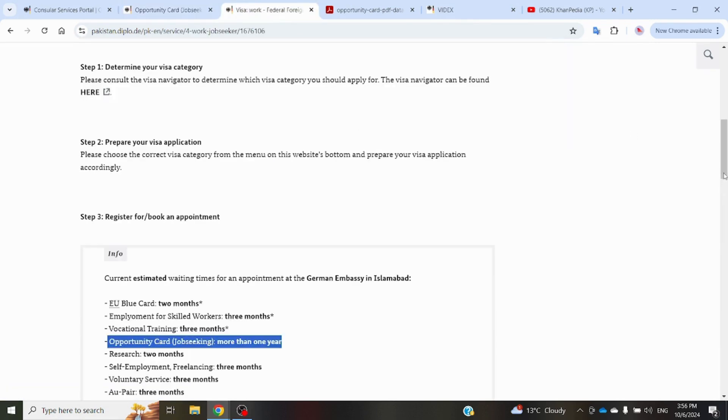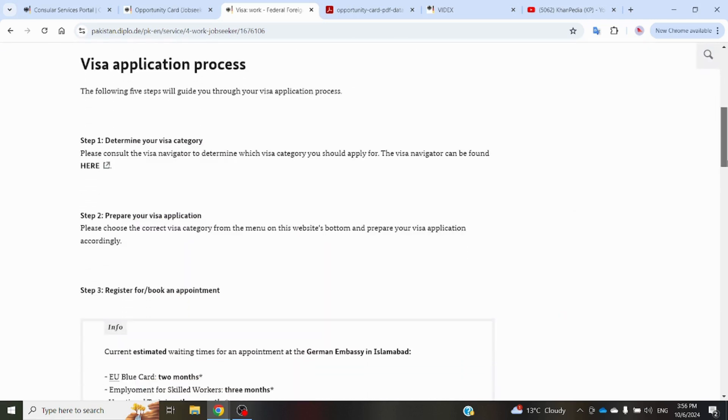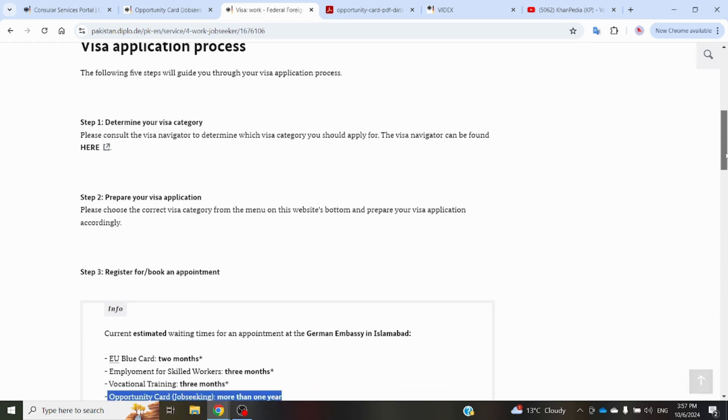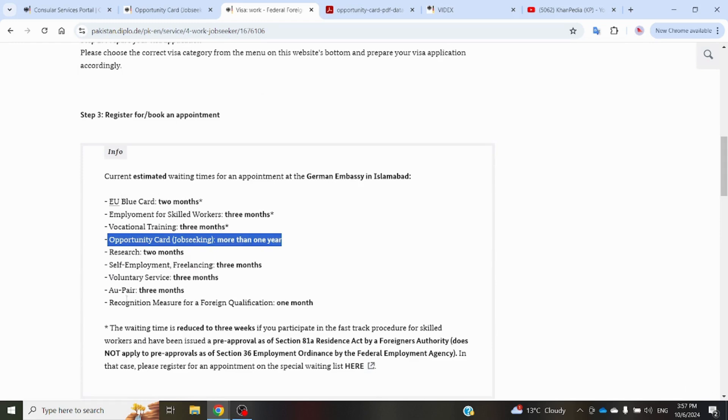The visa category for the Opportunity Card is a work visa. The first step in the visa application process is to determine your visa category — which is work visa. Then you have to prepare your visa application, and the first thing for preparation is to book an appointment. For the Opportunity Card work category, the waiting time for an appointment is more than one year, so it is better to apply for an appointment as soon as possible. If you apply today, you can arrange all your documents, language certificates, and degree recognition during that time.